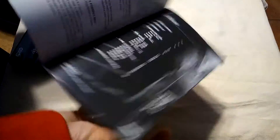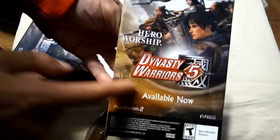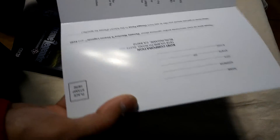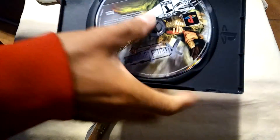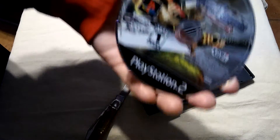So guys, basically what you get is the manual — here's the original 5 advertisement, and of course the expansion. This must be some type of club membership or something from back in the day. You get the manual and the game. Wow, it's been a long time since I've seen a PS2 game brand new. Oh my god, it has that new game smell — I'm so excited!